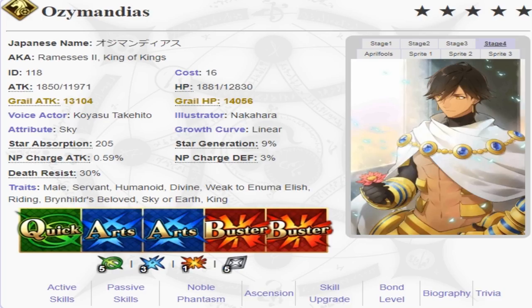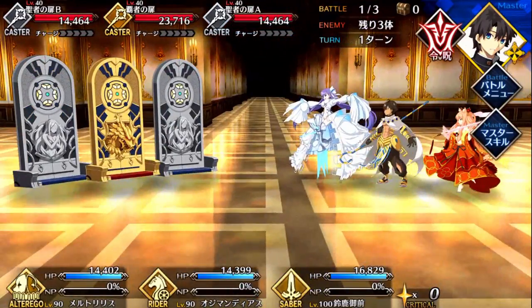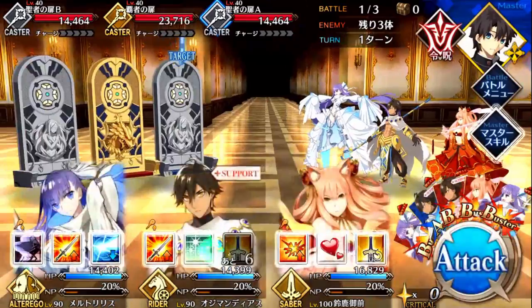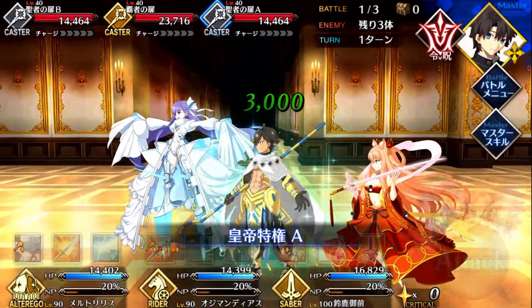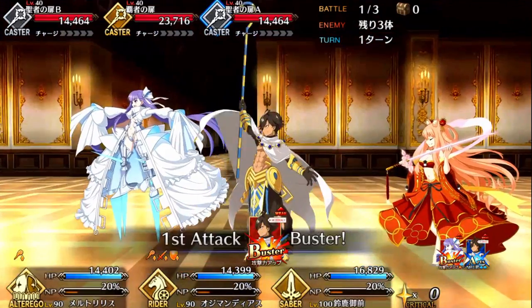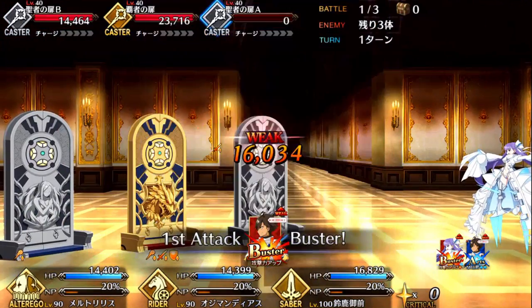Hello, this is BradyRoxx here. Today I'll be doing another servant review. This time it will be Ozymandias, also known as Ramesses II. He's in the Rider class and he's a 5-star servant. He first appears during the Camelot gacha.